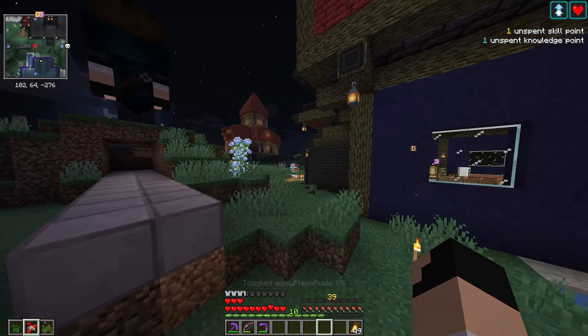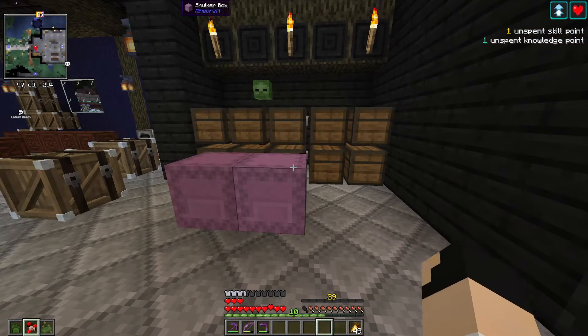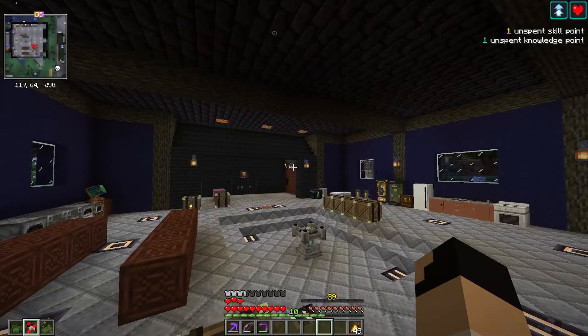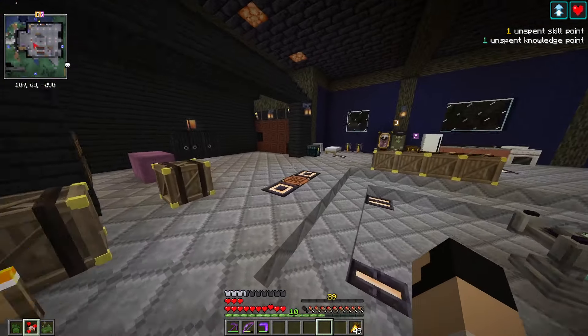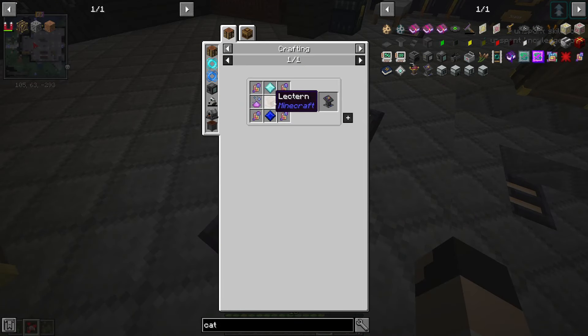We can make a catalyst decryption table, and what that will basically let us do is put in our crystal and a bunch of catalysts, and it will let us choose which one is the best - giving us all the details of everything so we can make a decision a little bit easier.